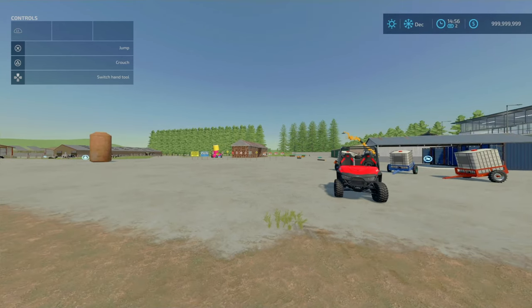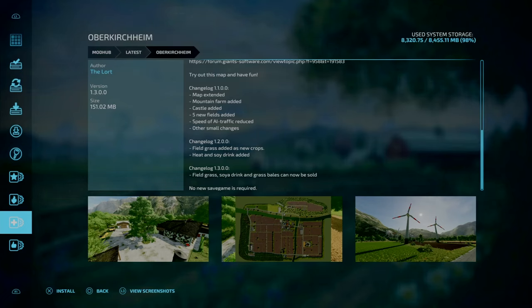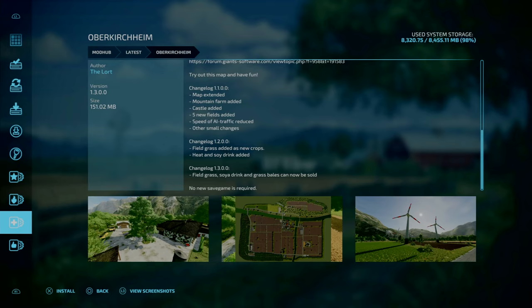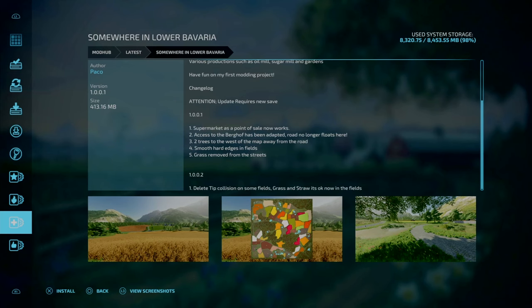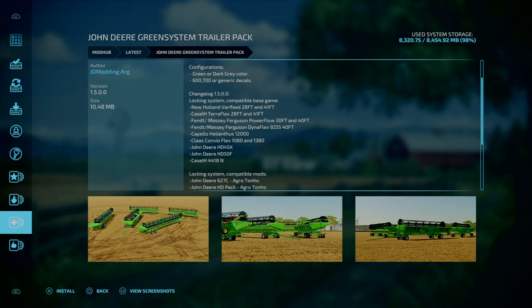Starting off with map updates, we got an update to Overker Shine by The Lord — change log 1.3: fill grass, soy drink, and grass spells can now be solved, and no new game save is required. For the final map update, we got Somewhere in Lower Bavaria by Paco, which had a hotfix — change log 1.0.2: delete tipper collisions on some fields, grass and straw is now okay in the fields.